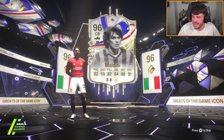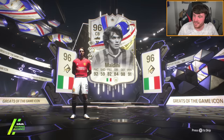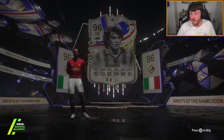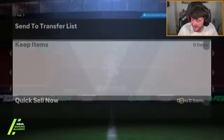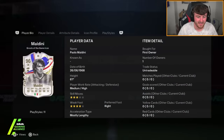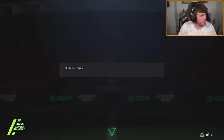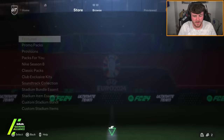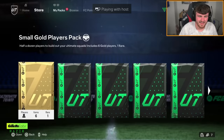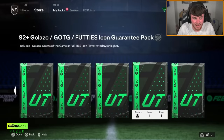How much is Greats of the Game Maldini? 1.4 million coins. Lovely — finally we get a W. What a card, that card's insane. Took about 25, 30, 40, 50 packs? So that took us 34 packs to get something decent. That Maldini came at pack number 34.